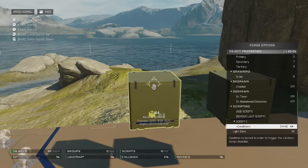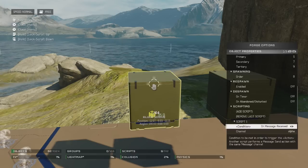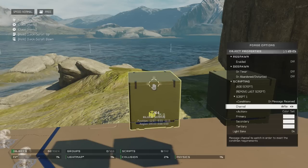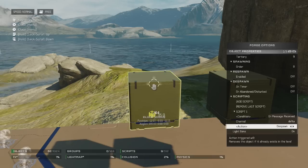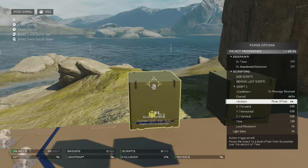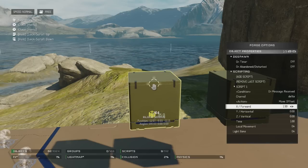So what we're going to change this to is on message received, because we're going to be working with the terminals. We are going to change the channel to delta because I actually have the other channels used. And the action is going to be move offset — we are going to set the action to move offset and make this move forward.